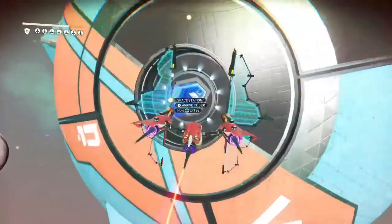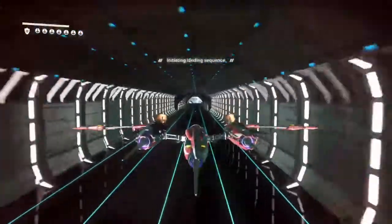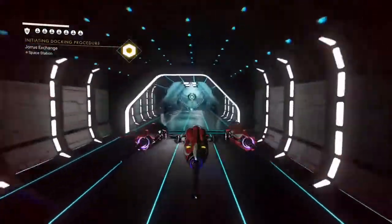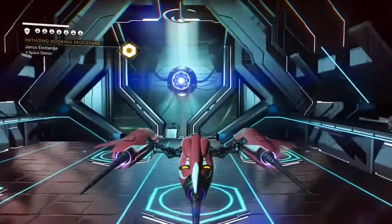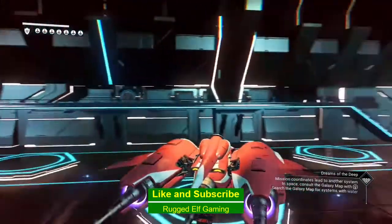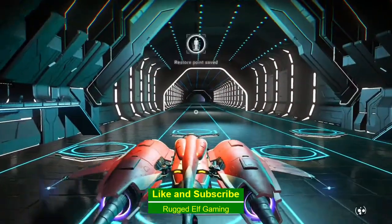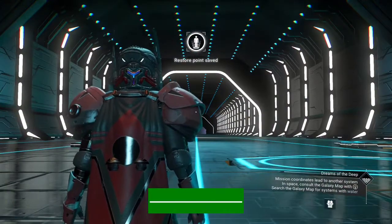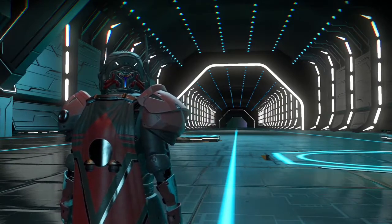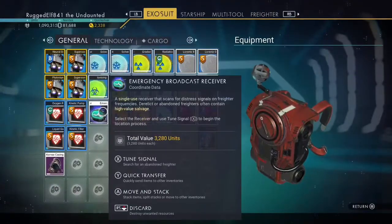Next time I'm going to show you a glitch so you can get six of all your stuff. It's not hard to do — it's better if you have a base, but you can also do this glitch if you're just starting out. You can use your terrain manipulator to dig a hole, make flat ground, and set your refiners up. I'll show you that shortly.